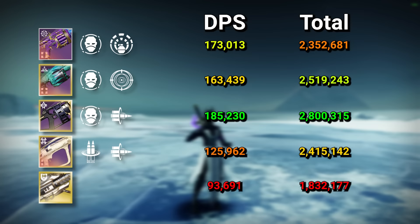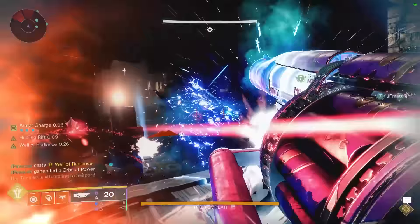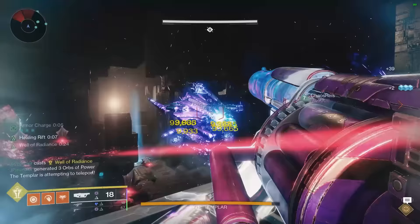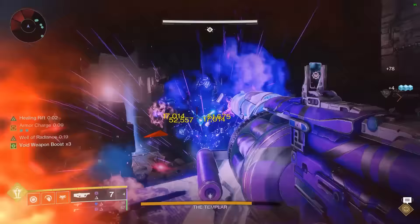Taking a look, we can see that Catafract manages to out-DPS all three of the other options, as well as having the most total damage. Reganon is the worst for total damage but has slightly better DPS than Caraxes. The main reason I put it up there in the first place is just to show how a regular non-raid, non-trials, non-Bait and Switch GL manages against the top dogs — and honestly, it's not bad.